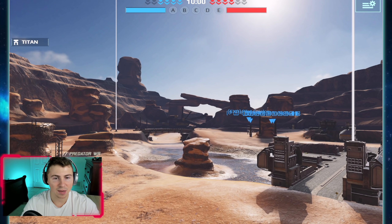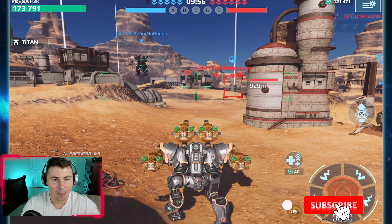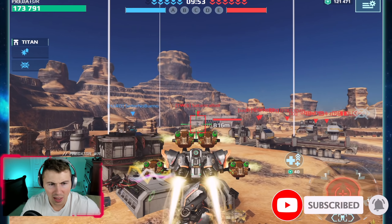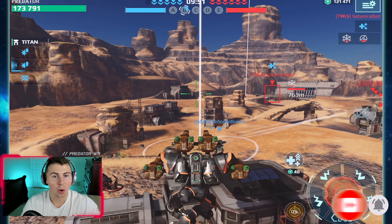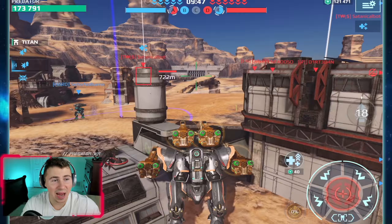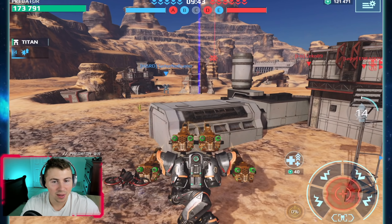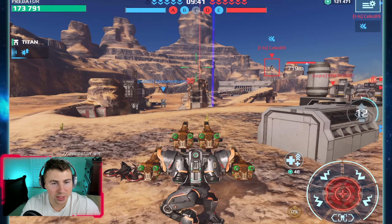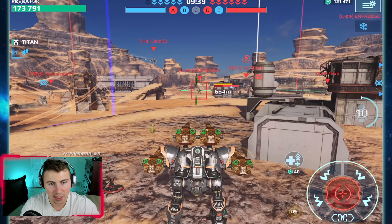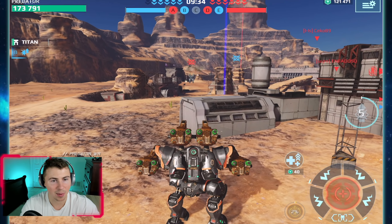We're on the canyon map, dropping the Specter first - this is perfect. Canyon map is like the perfect map. Consider subscribing if you have not already. That is an oroshi and we just drained a third of his health. We only have a four second reload, that is so crazy.